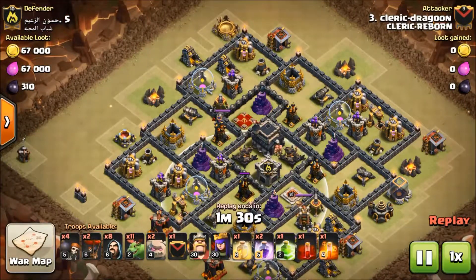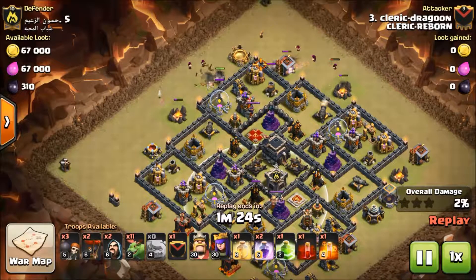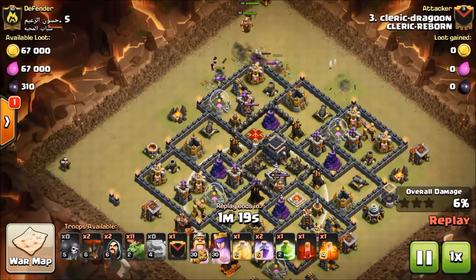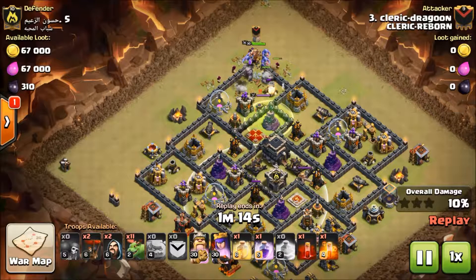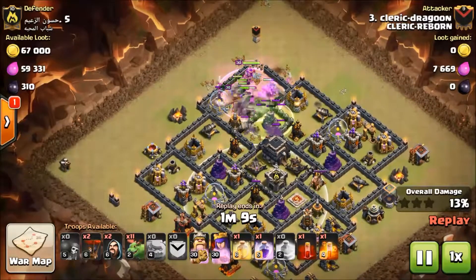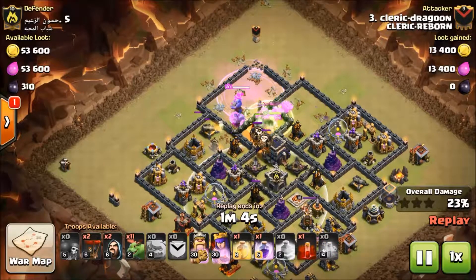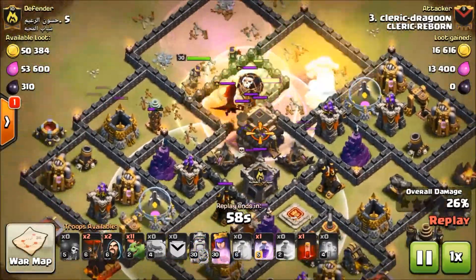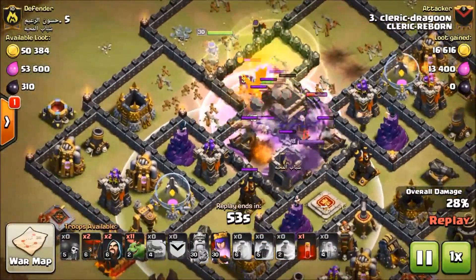I'm going to try to get all four of these air defenses down. Once I do that, I'll just baby drag the rest. So let's see how it worked out. And this is only my second baby drag attack, so it went really well. I was really happy with it. I've been looking for centralized air in bases with this attack. I really like doing it. It's something different — I do a lot of ground attacks and loon attacks, but very rarely do I mix up the troop composition.